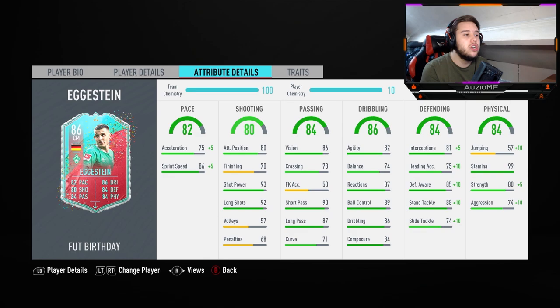Now he is on an Anchor chemistry star, he is obviously on 10 chem: 80 acceleration, 91 sprint speed. The sprint speed is actually quite impressive if you look at it, but then you see on the other side the 84 aggression. That's obviously going to help that acceleration come into play and he's going to feel much faster than what it actually says on the card. 80 attack positioning, 70 finishing, 93 shot power, 92 long shots, 57 volleys and 68 penalties.